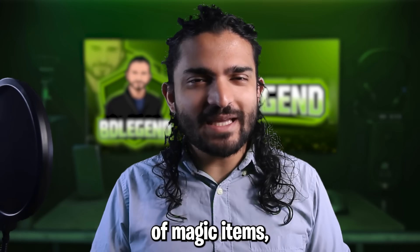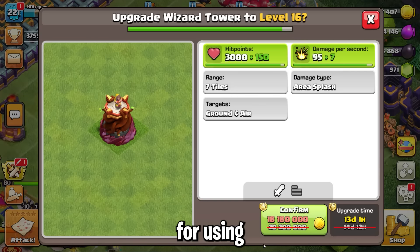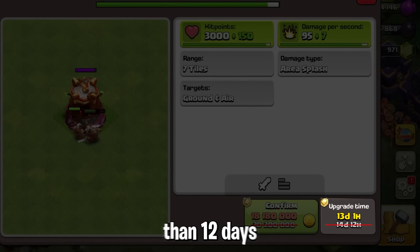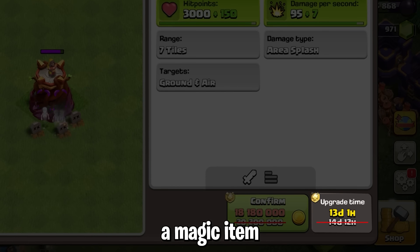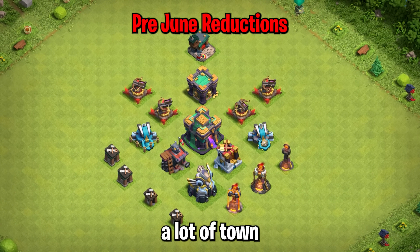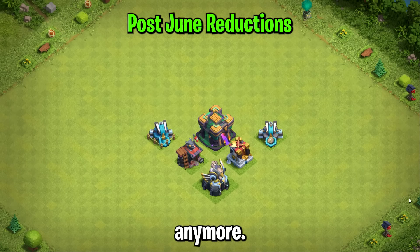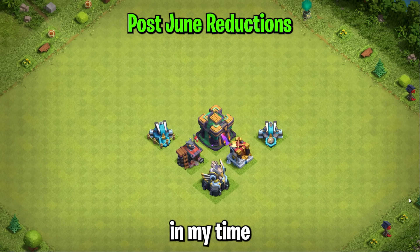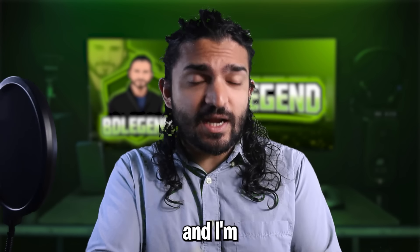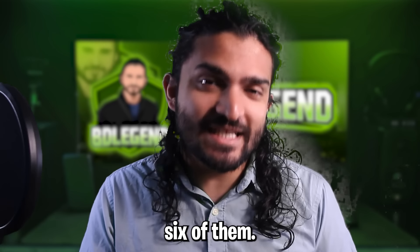Speaking of magic items, that is the next topic we need to discuss. Currently the threshold for using a magic item is 12 days, so any upgrade that is longer than 12 days warrants the use of a magic item to complete. Now before the recent June time reductions there were a lot of Town Hall 14 upgrades that met this threshold, but that's not the case anymore as I've already broken down in my time reductions video.